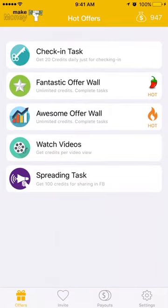If you haven't downloaded these apps, you can just go to the app store and look for 'make money.' You'll see a logo which looks something like a top left corner.